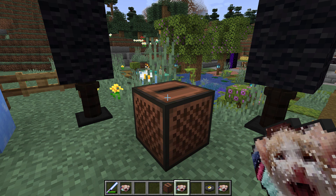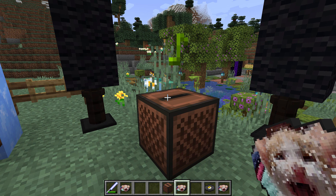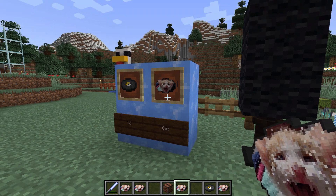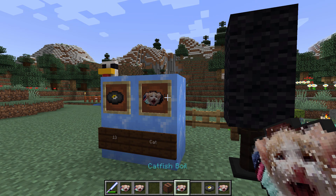You can see the new disc in my hand already and down in the inventory - looking kind of scary, but that was my idea. There's a little line in the image I'd have to go back and erase, but not a big deal. Let's toss it into the jukebox - it's playing 'Catfish Boil'. Take it out and toss it back in - 'Catfish Boil'. The name's been changed and it's playing just fine. There's that new jukebox animation from the 1.19.4 update. Let's double-check: scroll off the disc in inventory and back on - 'Catfish Boil'. The name works in the inventory as well.